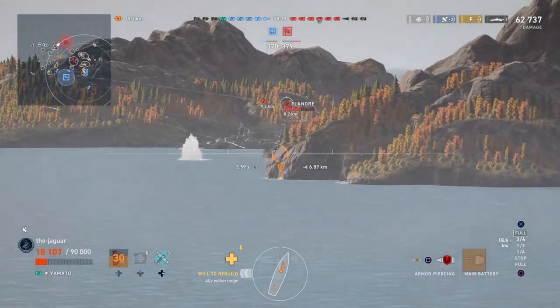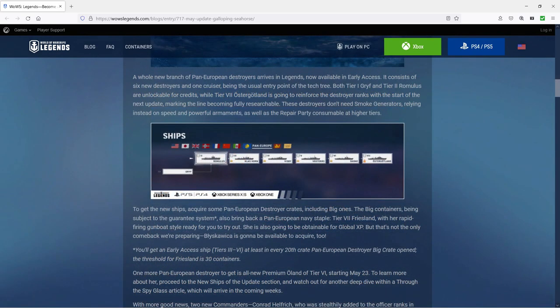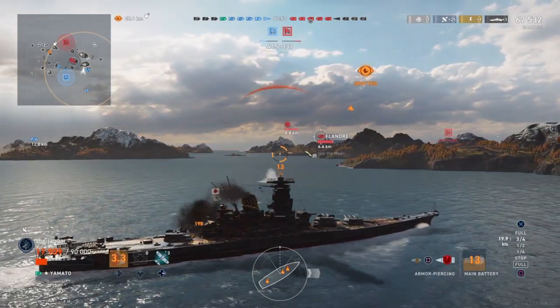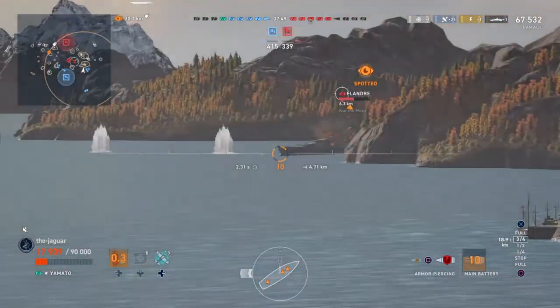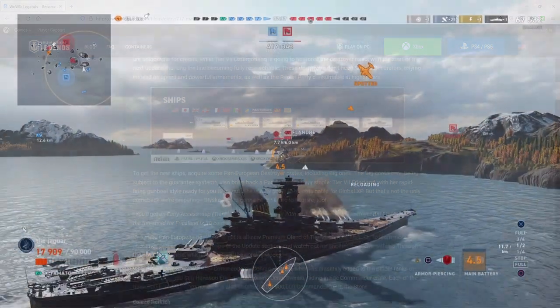Pan-European destroyers are in early access — a whole new branch arrives in Legends now. It consists of six new destroyers and one cruiser, with the cruiser being the tier 1 ship as usual. Both the tier 1 Griff and the tier 2 Romulus are unlockable for credits.